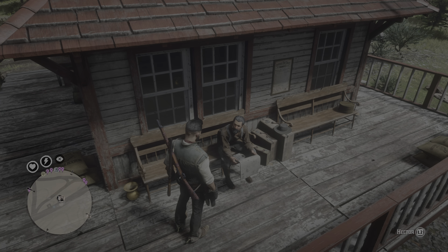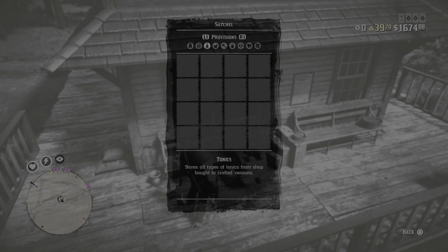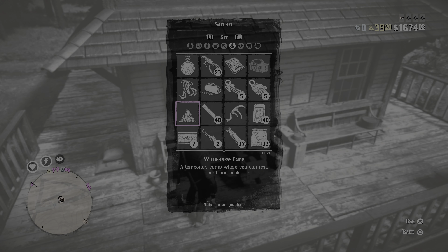Now that I can interact with him, this is what I'm going to do. I'm going to hold right to go into my Satchel, go across to Kit, and then to Wilderness Camp. Timing is impeccable right now. I need to tap Wilderness Camp once, but I'm going to do it very quickly.